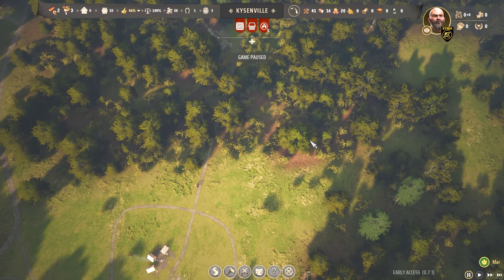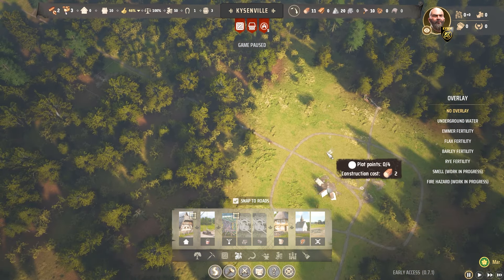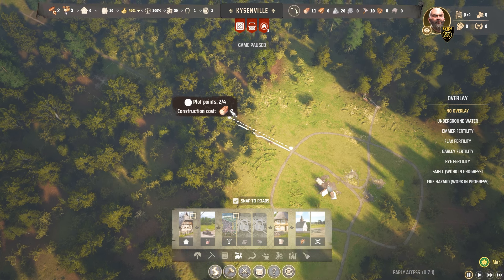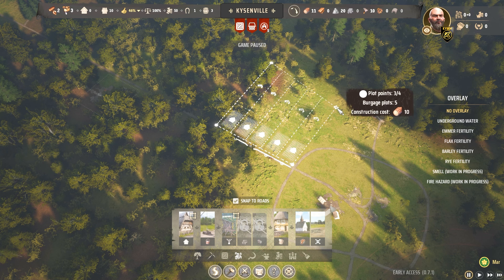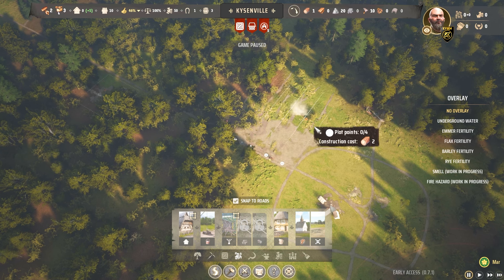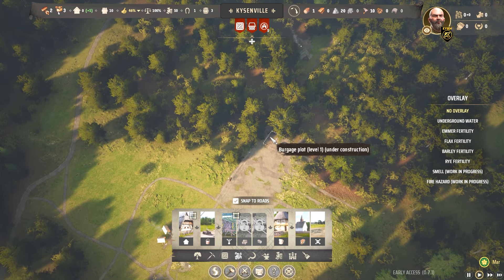We're now up to 11 timbers — more than enough. We can go back to the construction of residential buildings and build the burgage plots. It's a nice little drag and drop feature — we've got five houses, and out the back, that's the backyard area. We'll make them nice and big. Once these have been constructed, I'll show you what we can actually do in terms of the backyard. Let's play the game.